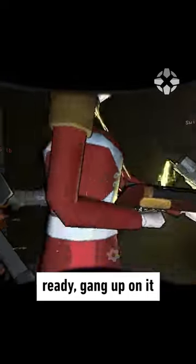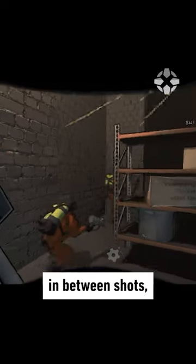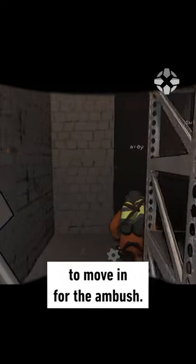But when you are ready, gang up on it with some shovels and you should be able to take them down. The Nutcracker also has to reload in between shots, so use that window to your advantage to move in for the ambush. It'll drop the shotgun and a couple of shells.